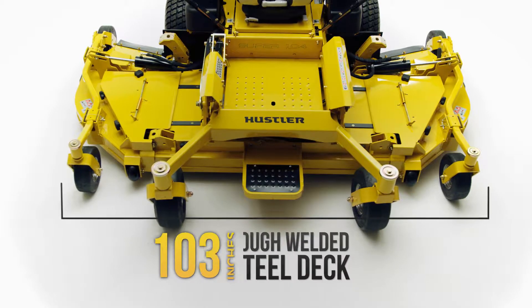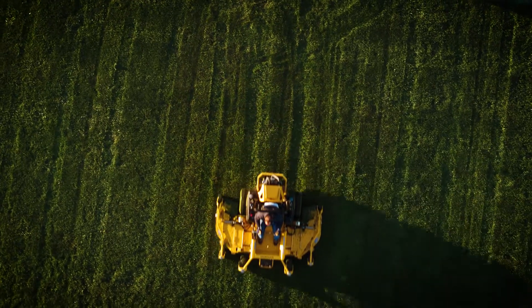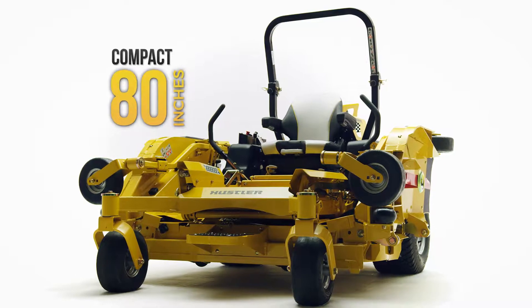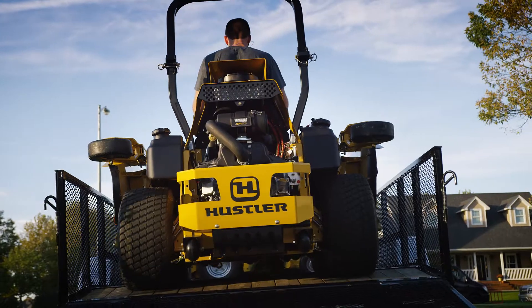At 104 inches, it offers the widest and most productive deck of any commercial zero-turn mower. With the push of a button, both wings fold up to a compact 80 inches to fit any standard landscape trailer and for easy compact storage.